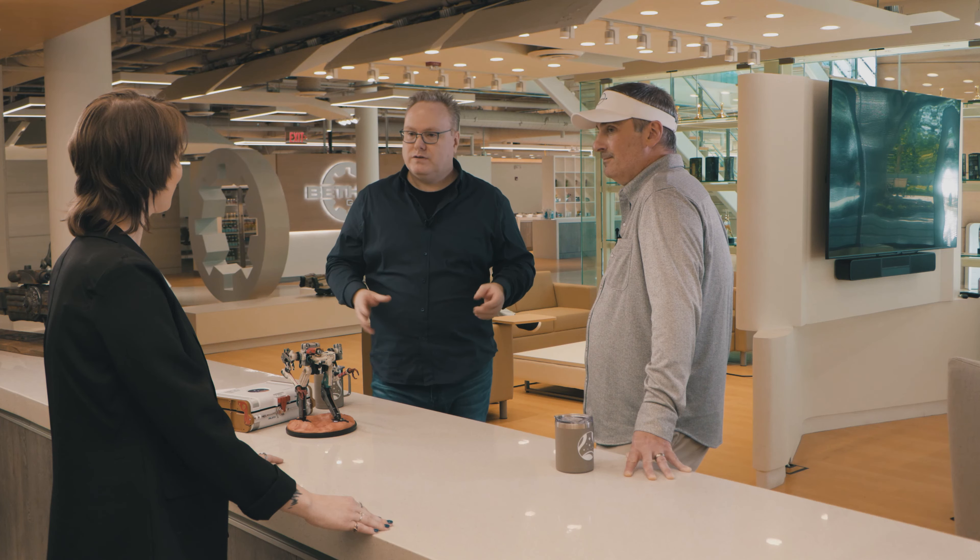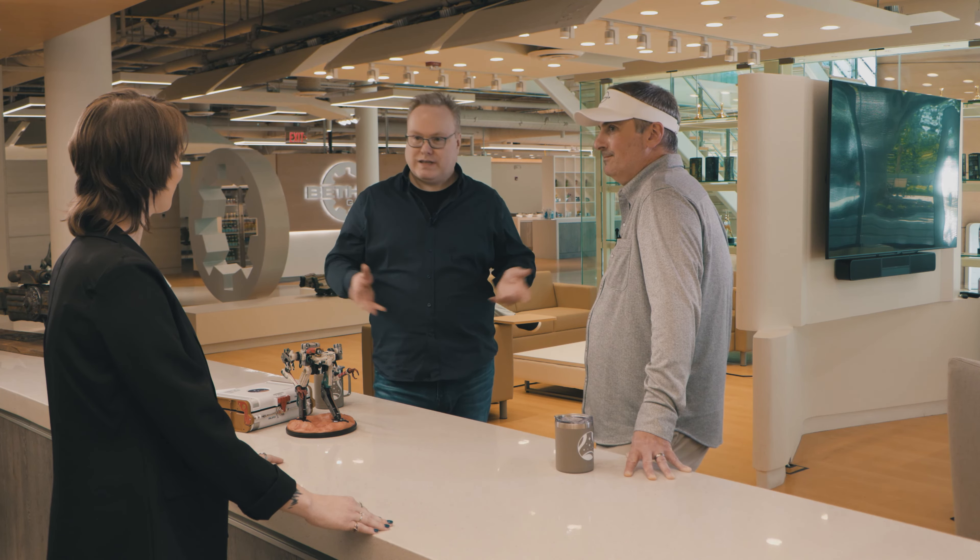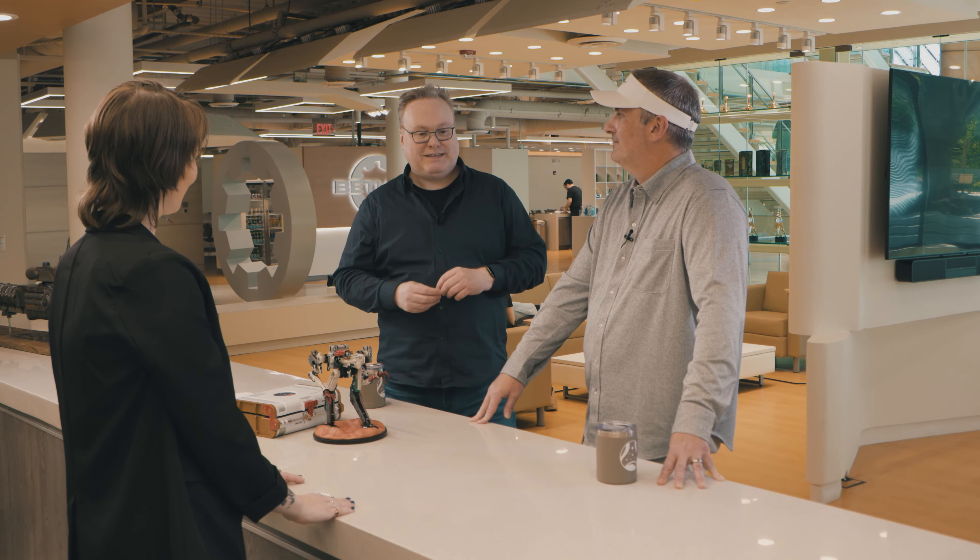We are bringing that same thing to Starfield to grow into the ever-expanding universe. If you want to make your own Creations, you go and pick up the Creation Kit. It's exactly the same tool we use to make the game. You can get it right now on Steam — download Creation Kit and go from download to dungeon in 30 minutes.